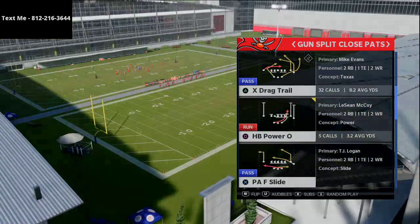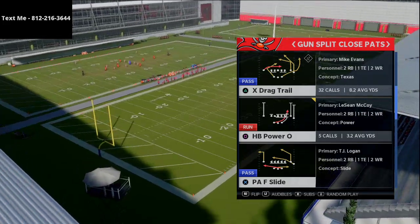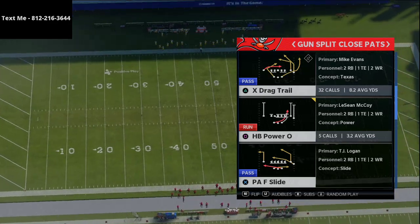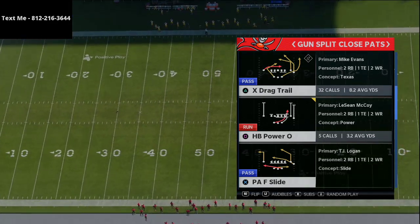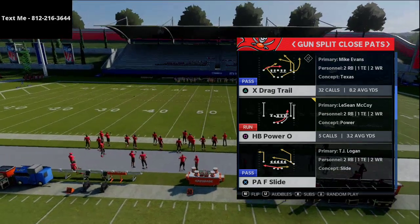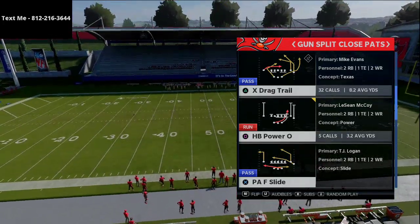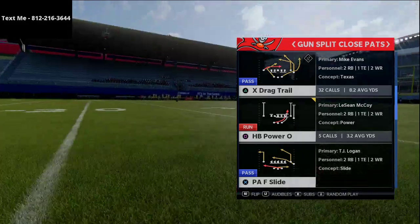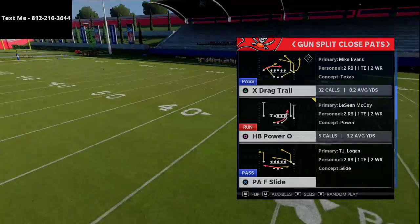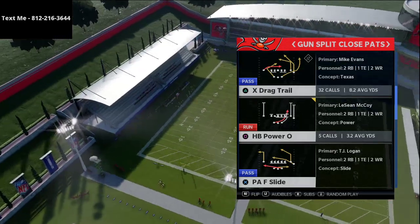The X-Drag Trail is one of my favorite plays in the entire game — super simple to run and there are several different ways to run it. I'm going to give you a couple of setups today. If you haven't joined my text message membership, I have a full 45-minute to hour-long video breaking down the Split Close formation and everything you can do with it, available for free. Just text me at 812-216-3644, also in the description.